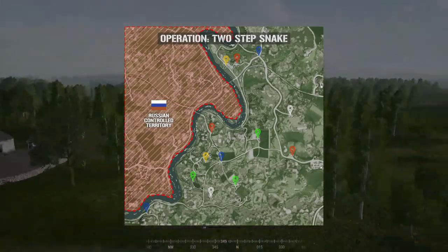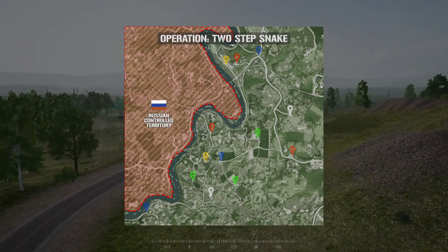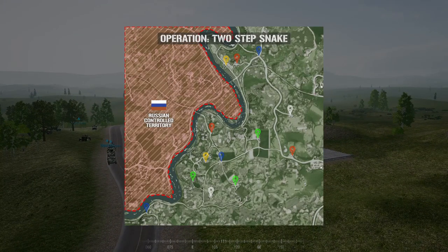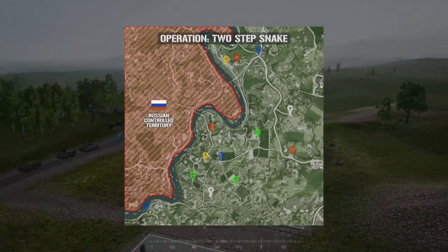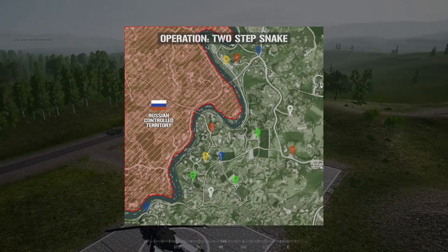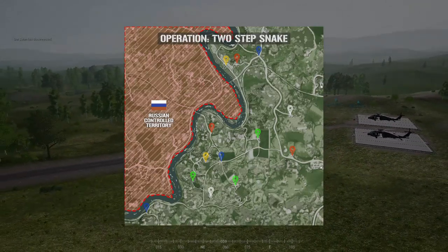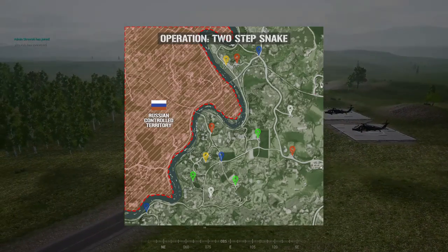Two-Step Snake: the US are going to patrol east of the river. They're going to patrol one of several color-coded points visible on the map. US forces are going to have to patrol one of those color groups - they need three points in total. They're going to put down a radio and then on the last point they take, they're going to hold out until reinforcements arrive.